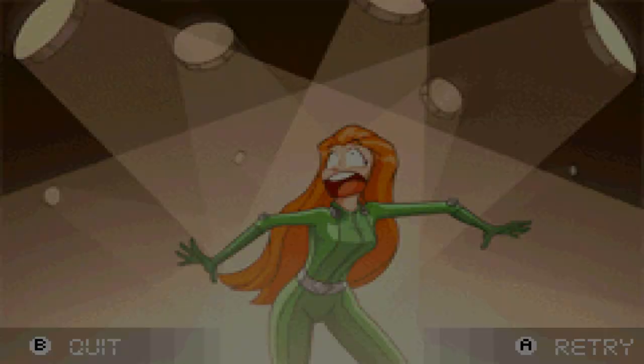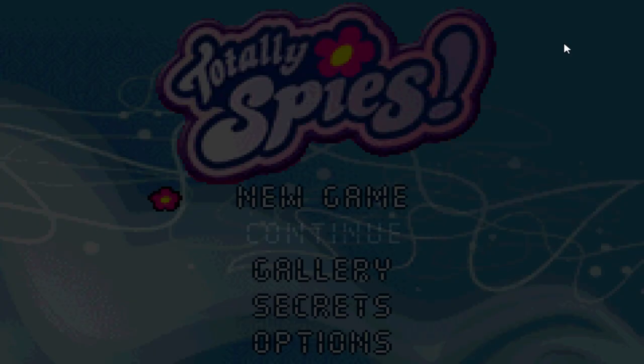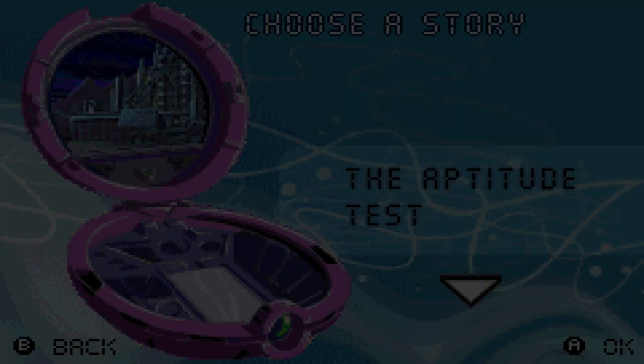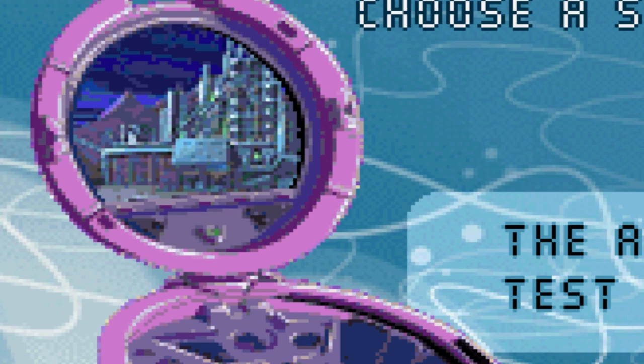So let's get to it. Totally Spies is a very straightforward game, just like many games on the Game Boy Advance. You look at the ugly title screen, press start, press new game and you're good to go. You are then immediately warped into the chapter selection screen, accompanied by a computer that shows a random PNG barely related to whatever level you're selecting. If you know what a Compouter is, congratulations — you had a great childhood.